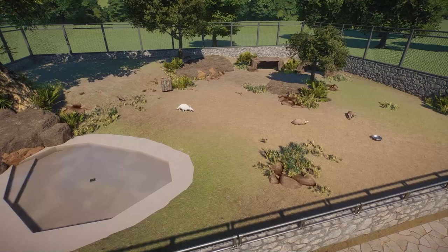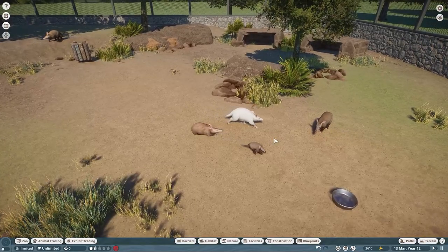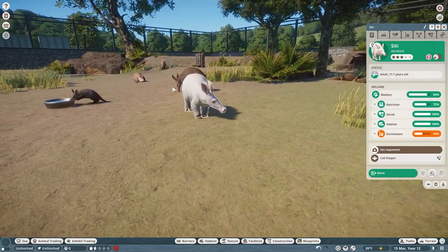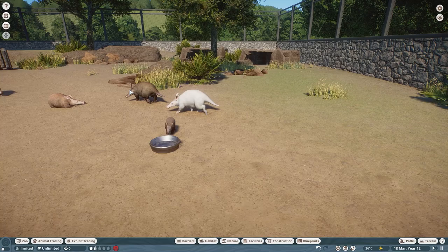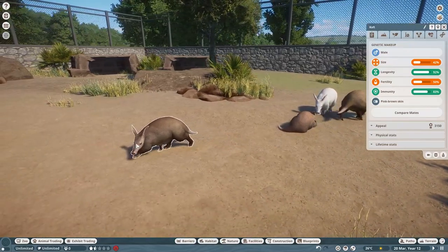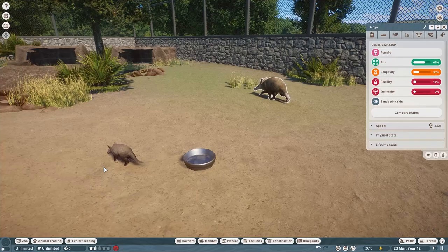First up we'll be talking all about the aardvark and I have a few of them running around in front of us, including an adorable little baby. I was lucky enough that in sandbox mode I was able to get an albino one. You can see this one very clearly is our albino aardvark - it says albino white skin. We have three other skin variants: pink brown skin, pink gray skin, and sandy pink skin.